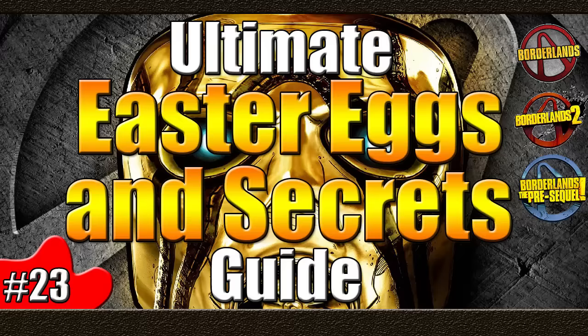So there you go guys, three more great easter eggs from each of the three Borderlands games. In Borderlands 1 we headed to the Claptrap DLC and looked at the dying words referencing the Xbox Red Ring of Death hardware malfunction, which was pretty famous when Xbox 360s first came out. Then in Borderlands 2 we looked at Rack Man Forever in the second playthrough, referencing Batman Forever. Finally in the Pre-Sequel we looked at the Meganade, referencing the parody science fiction movie Spaceballs.